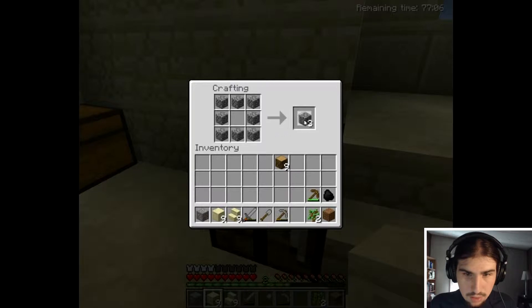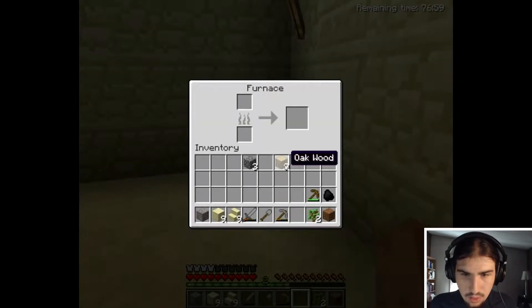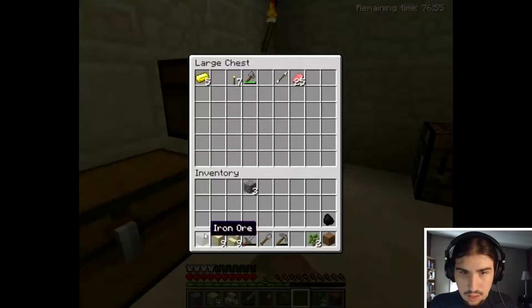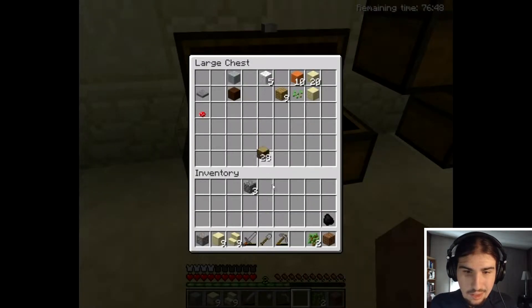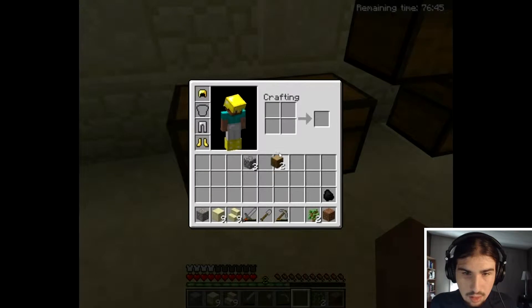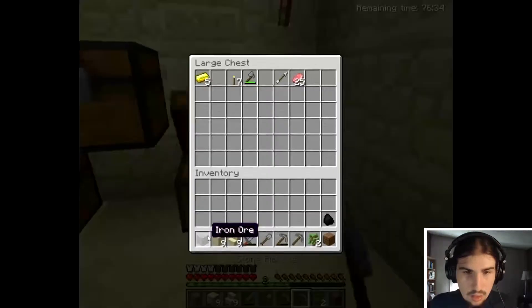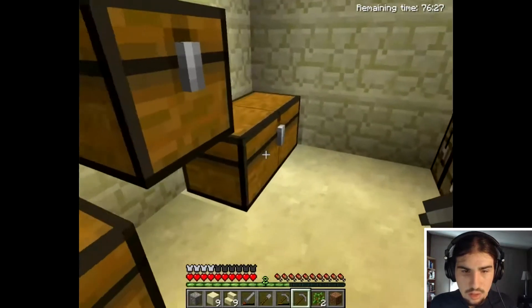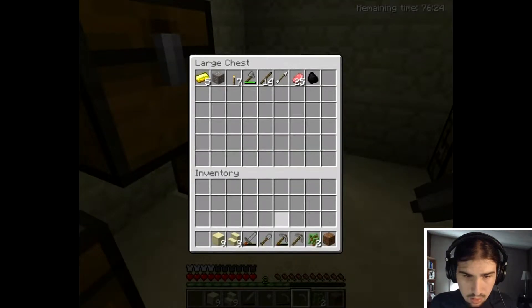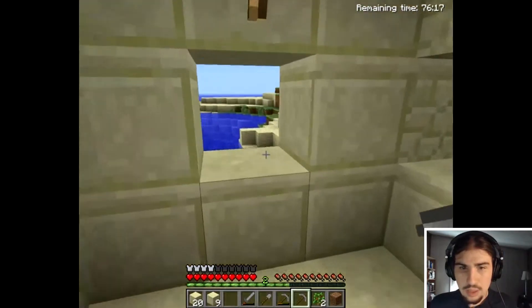Okay, so we finally have enough stone to make a furnace, and I also can make a new pick. Furnace I want to put down in this corner. This will make one charcoal. I'll just set charcoal cooking. Throw this stuff in here. I guess I better take some blocks with me - just take those.